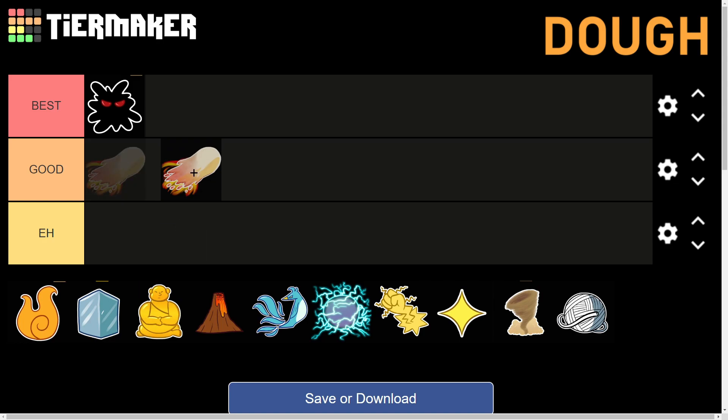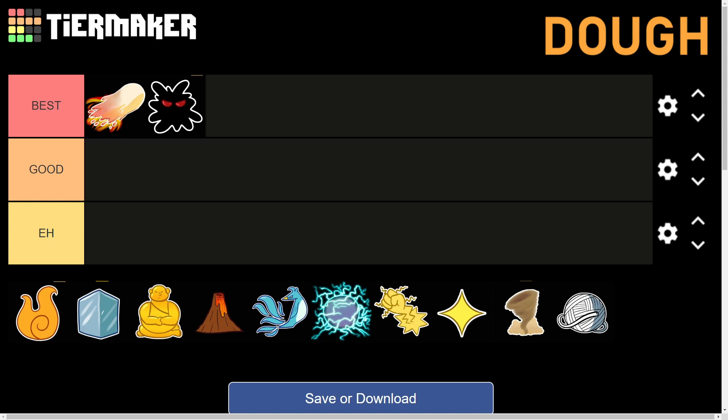The next devil fruit is the Dough fruit. It is very strong and super cool looking, famous for its one-tap combos. It goes with any fighting style, sword, or gun because it has high damage, stunning moves, and gap-closing moves that can bring a distant opponent into close range. Dough is going in the Best tier above Dark, because the damage is just too insane — Dark is only good for stunning, but Dough stuns and deals damage with literally anything.